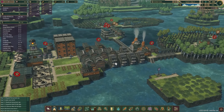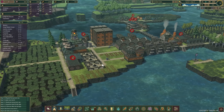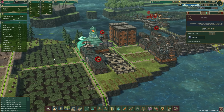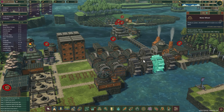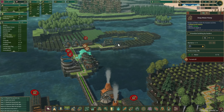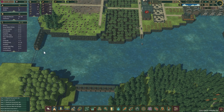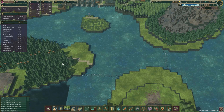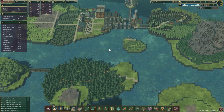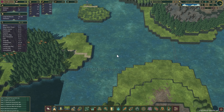Welcome back to some more Timberborn. Last episode we did a little bit of everything — we got new houses built, we got the large row house, more research, more berries, more power, more lumber mills, more gear workshops, more water, more food, more everything. Today we are going to try to get some of this stuff finished up so we can have our own little personal lake, because that sounds like a fantastic time. Hopefully you guys enjoy — if you do, make sure you leave a like, and if you're new here, don't forget to subscribe.